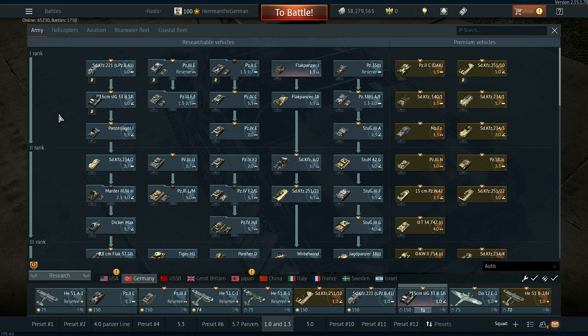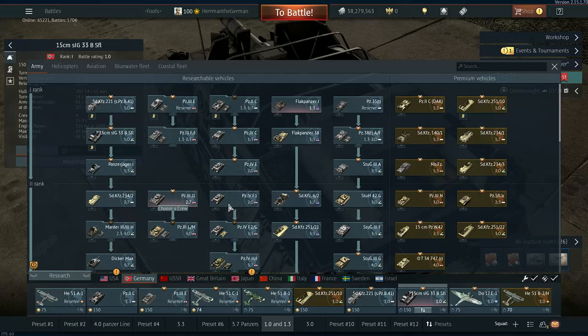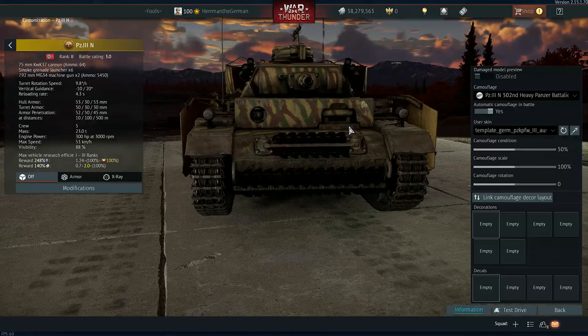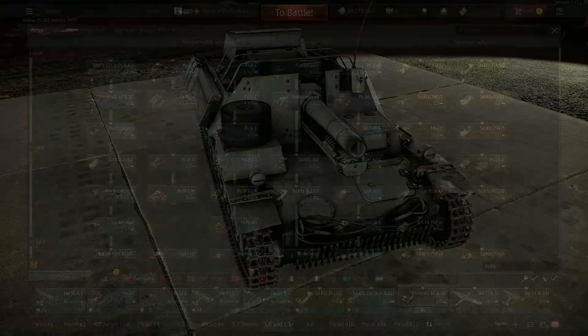This game is very grindy, but sometimes you can get a booster to help, or earn Silver Lions to buy equipment and repair tanks. If you were going to spend money on this game, the Panzer 3 N is a great tank — it's got spaced armor, additional armor plating for better protection, and a short 75mm that fires a HEAT round which is very dangerous if you hit the right spot.